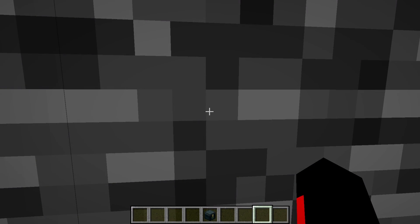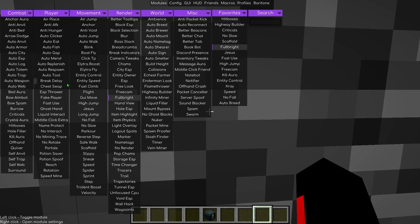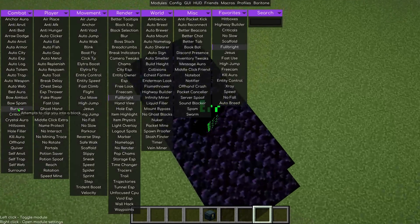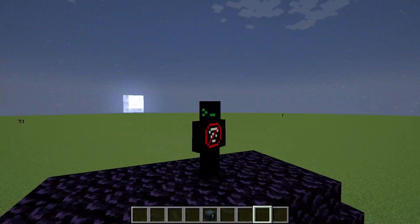When activated, Burrow attempts to noclip you through structures with a minimum 3-block high ceiling, using ender chests, obsidian, or anvils. You can set your preferred block in the hack settings.